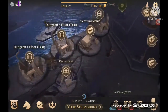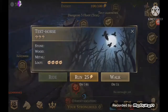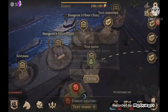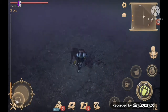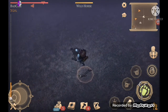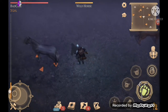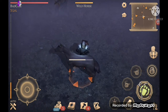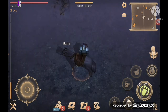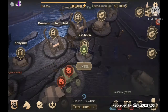Now you can see a lot of the developer's test areas. You'll see test horse — enter there. The only thing you'll find in this area is horses. Press your sneak button, and then interact with one of the horses.